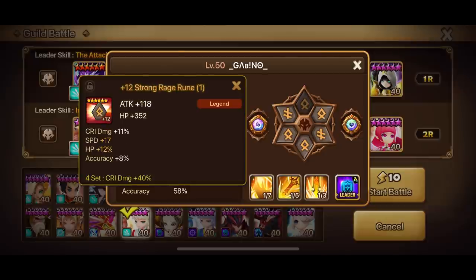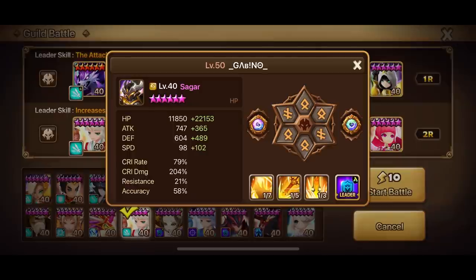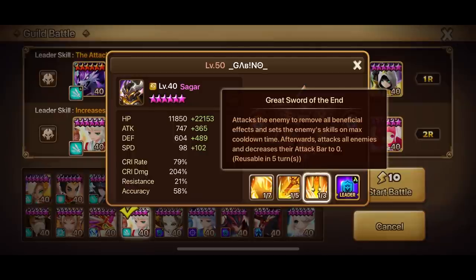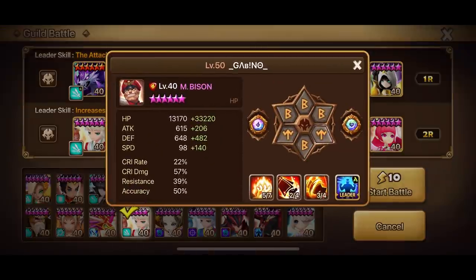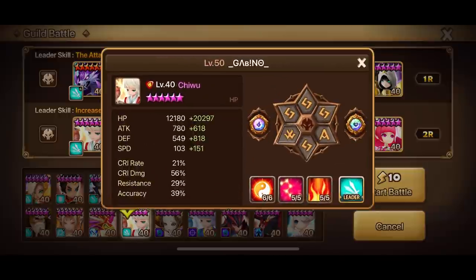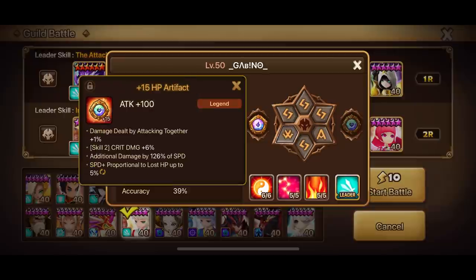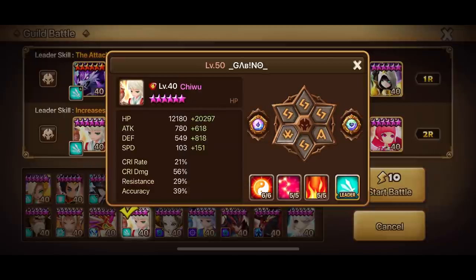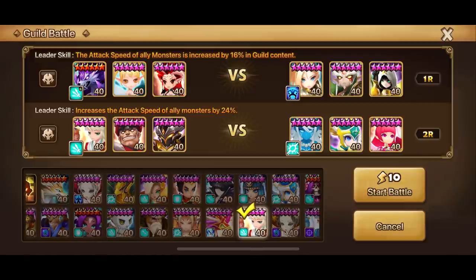We have our Sagar here — Speed, Crit Damage, HP. Just like the Fire M. Bison, he does damage based on his max HP, and he resets and strips. We have put a little bit of skill-ups on M. Bison here. Definitely worthy of Devil Mons. Here's Chi Wu's build — a bit slow, but can outspeed him. We're going to let the Chloe through.